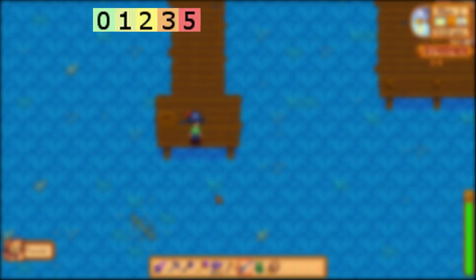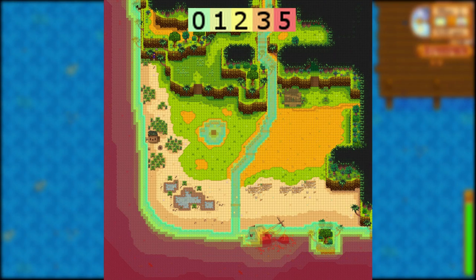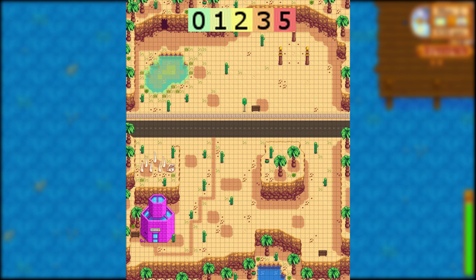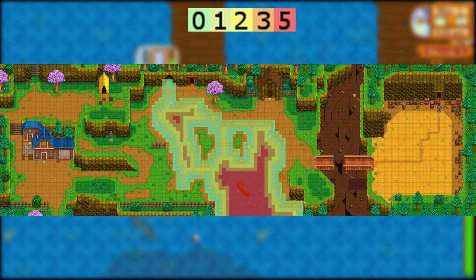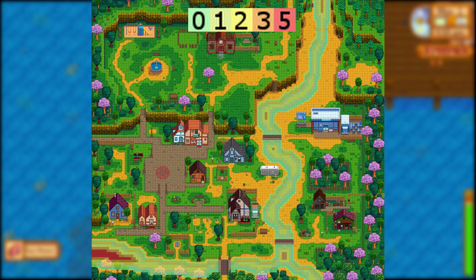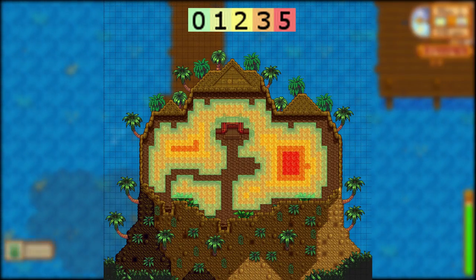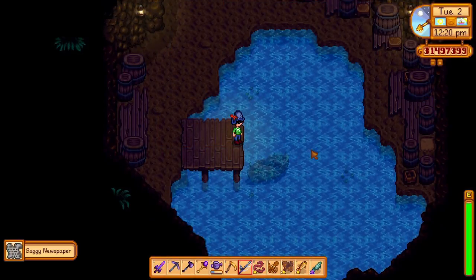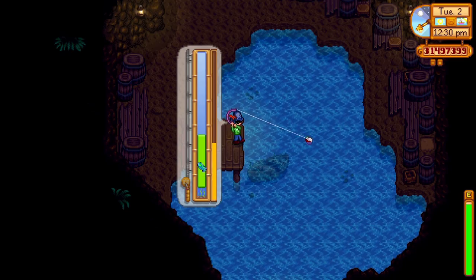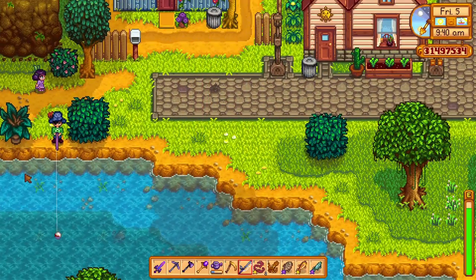In Stardew Valley every water tile is assigned a fishing zone number ranging from zero, one, two, three, or five. These numbers control many aspects of fishing — the further a tile from the shore the better the fishing zone. Benefits of a higher fishing zone include decreased trash chance, better fish size and quality, increased chance of hooking difficult fish, and certain treasure chest items and legendary fish have zone requirements. Note that water color is not a reliable indicator of fishing zone.